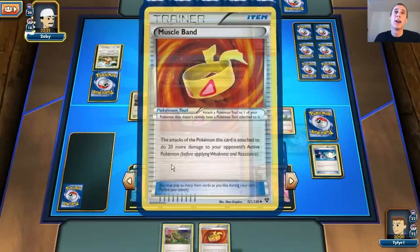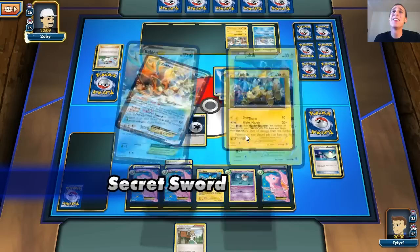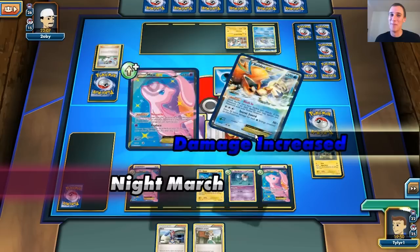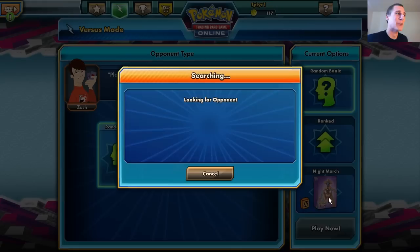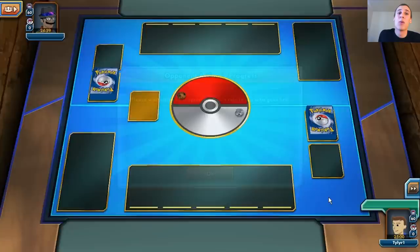I top deck a Juniper off the one card in my hand. This Keldeo's going down — he's going to knock out my Joltik and take a prize, but I'm going to be doing one energy, 200 damage. That is crazy. Night March for 200 damage — that is just overpowered to the max. He gets rid of the Muscle Band and knocks me out for 120. I'm just going to bring out the Mew and attack. Good game. This deck — Night March is crazy.